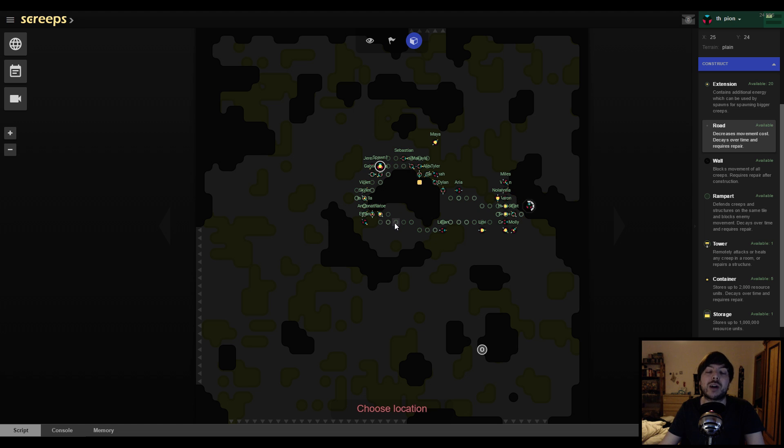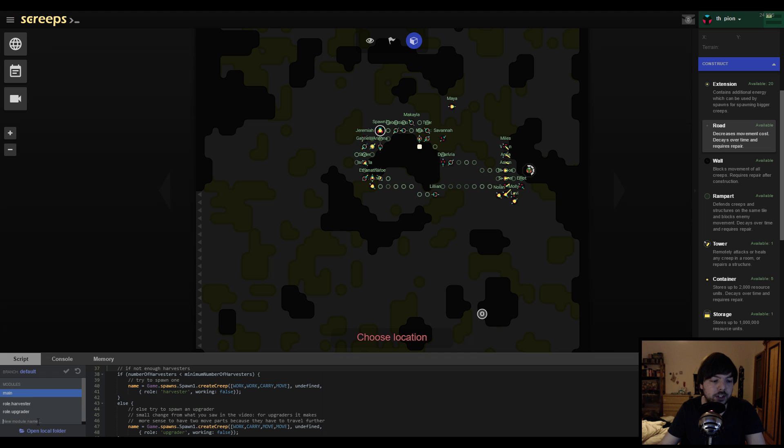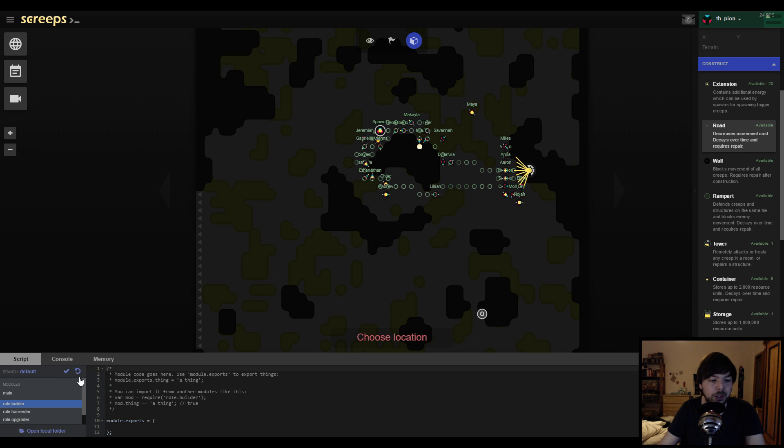Those are not roads yet — those are construction sites, and those construction sites will become roads as soon as we tell a creep to complete them. To do that we're gonna create a new role: the builder. We create a new module, role dot builder. We already have an upgrader which does something completely different.